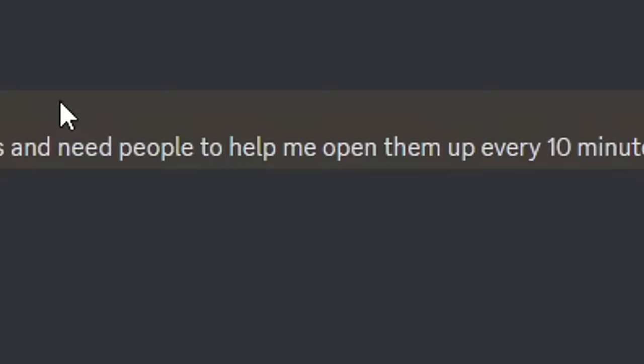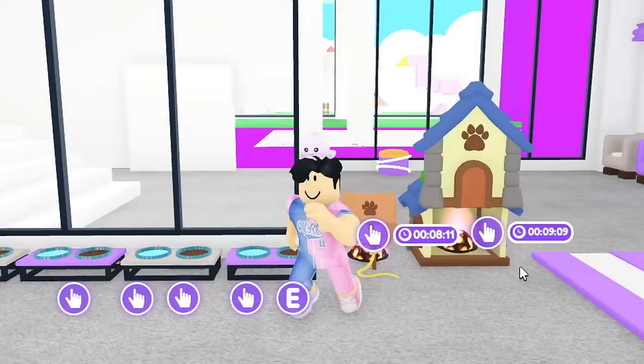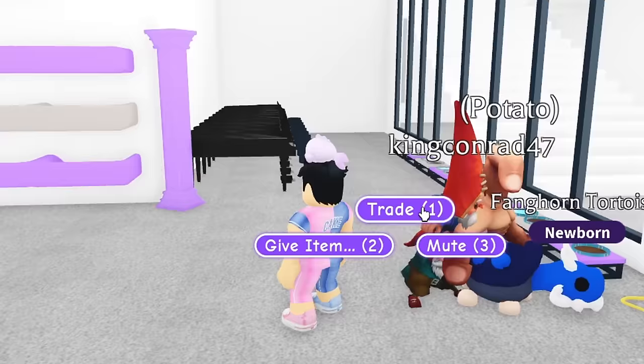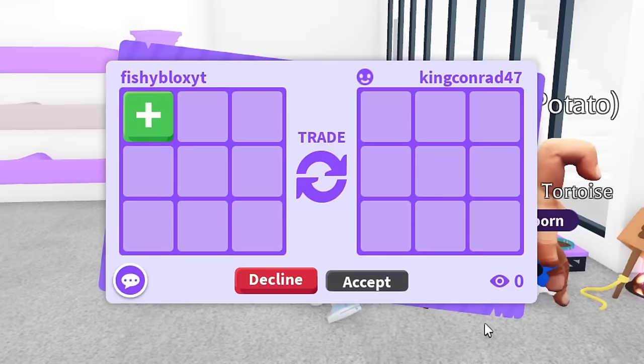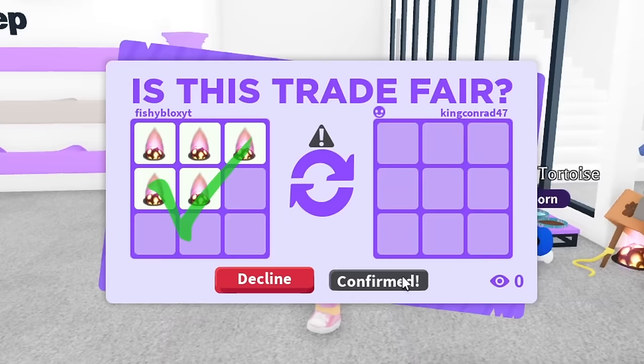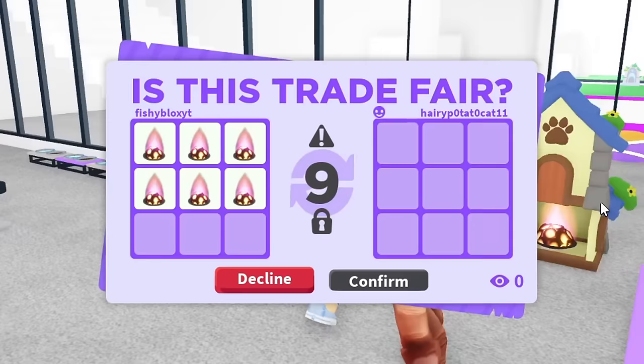We're going to give helpers bait so we can speed up the process and get all 100 pets opened. The first friends joining are Potato with the finger costume and Conrad. I gave Conrad five baits to start — that's about 50 minutes of play time — and I gave Potato six baits as well.